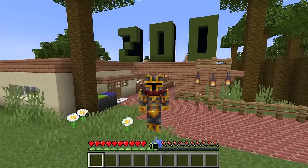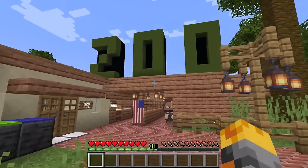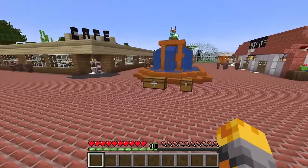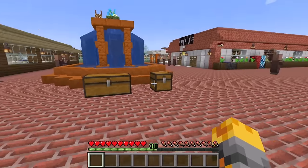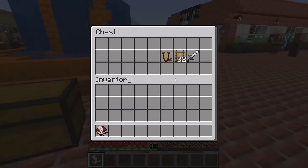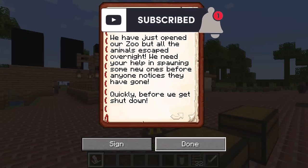Hello guys and welcome back to the crazy Minecraft video where today we're going to explore this wonderful zoo where the villagers have invited us for a last minute emergency. They want us to spawn loads of animals because there aren't any around. The book says: 'Hello Navid, we have just opened our zoo but all the animals have escaped overnight. We need your help spawning some new ones before anyone notices they're gone.'